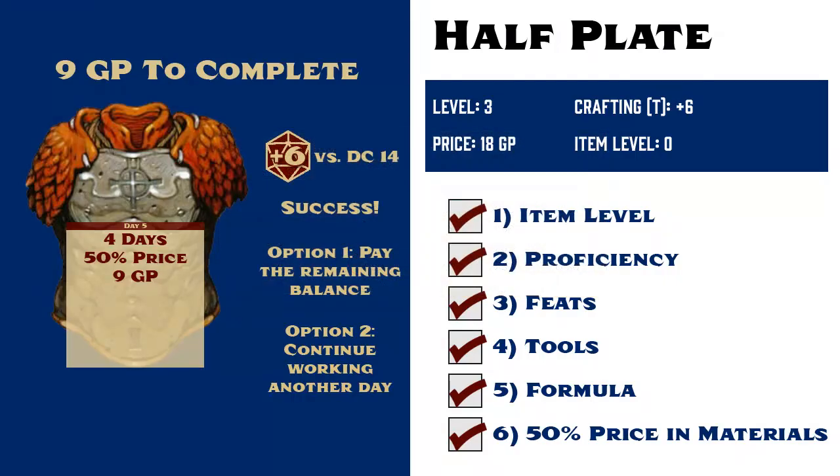But for this example, we're going to say that she succeeded but not critically succeeded, so after Day 5, the remaining balance lowers from 9 gold pieces to 8 gold and 5 silver — or it might just be easiest to call it 85 silver pieces. At this point, her player's jaw hits the floor as she realizes that she'll need to spend another 17 days in order to finish this suit of armor.